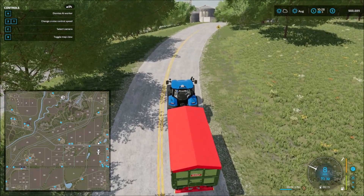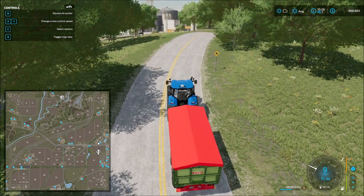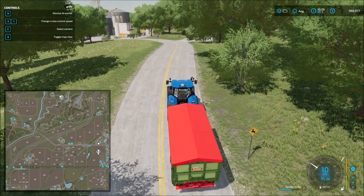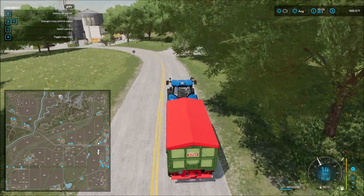Also, notice I'm getting some frame drops here. For the most part I'm getting a smooth 60 frames, but it's dropping down every once in a while to a noticeable amount. A couple of times crossing the water, a couple more junctions — looks like he's having some issues there with the junctions. That could certainly use a bit of work. He does not like this hill. But fortunately there's only one he's going to have to deal with. And we're almost there — here he comes up on the grain mill.